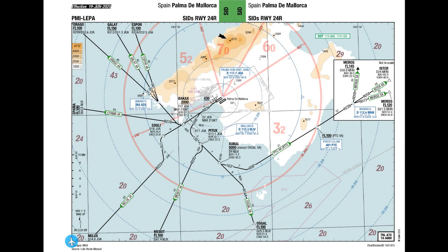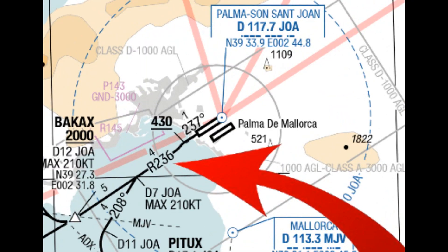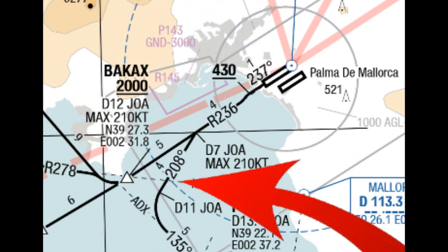The departure I have chosen today is the MERUS 5A departure from Palma de Mallorca, and the reason why I've chosen it is simply because it is actually a very complex departure. So we take off on runway 24 Right, and straight after takeoff we intercept the 236 radial from JOA, which is this point here. We fly outbound until we reach seven miles on that radial from JOA, and then we turn left on a heading of 208.